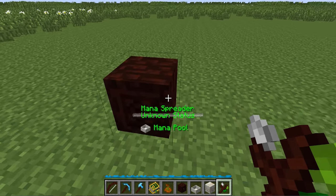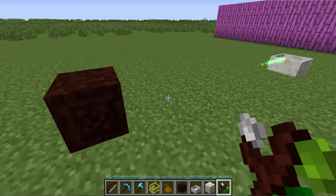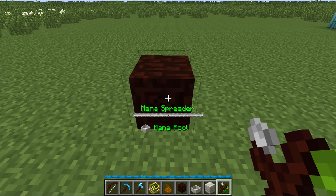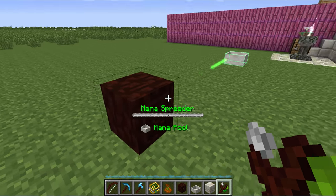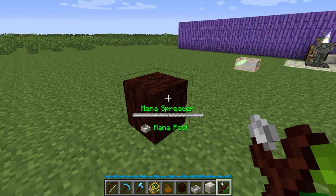The Mana Spreader has its own little bar as well, and that is empty as well. When I right click, it updates. It's not going to update regularly — you always have to right click on these to see the current status, which I will show you as we start generating mana. It's currently saying it's directed at the mana pool. You can actually see it's highlighted the mana pool that it's aiming at as well.